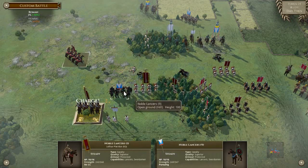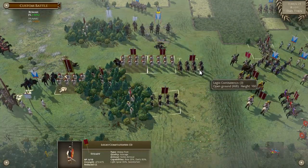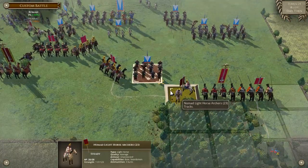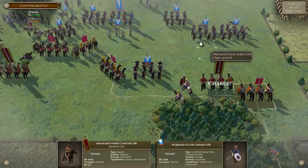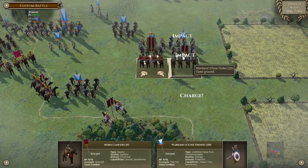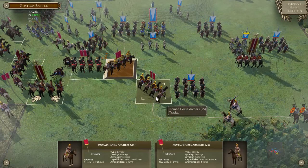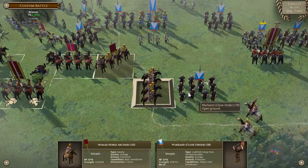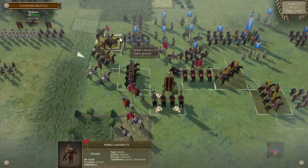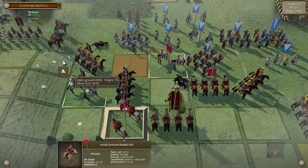What we can do is charge into them, cause some havoc, and then these guys will move there to block them next turn. Then we can slowly move off this hill. What are the odds here? Really good. Well, let's have a go and see how that happens. Nope, we fell back, which is slightly a better option. These guys can whittle around. Move here.